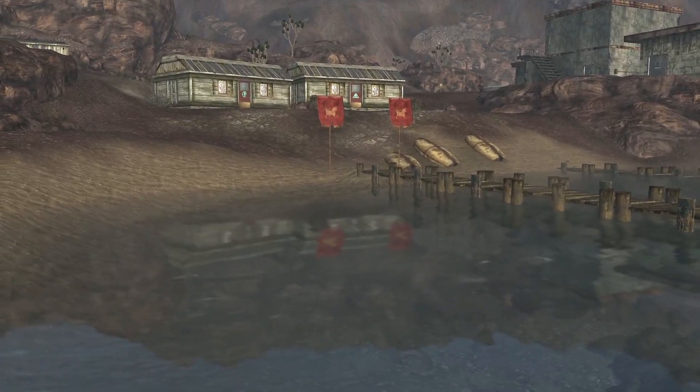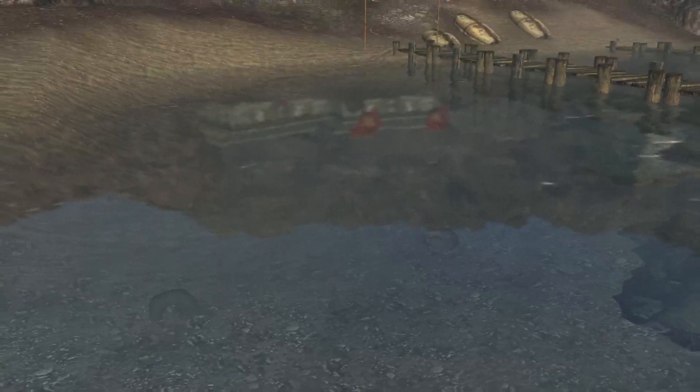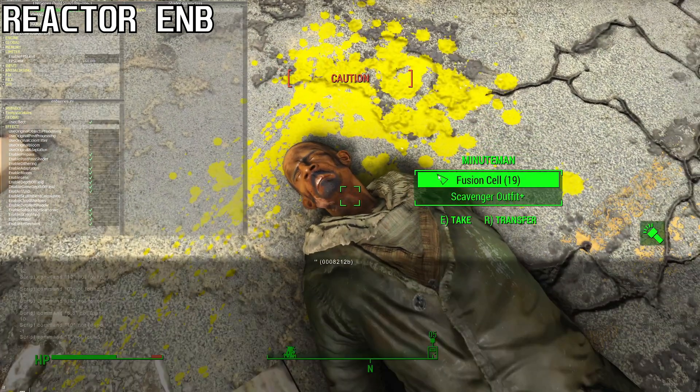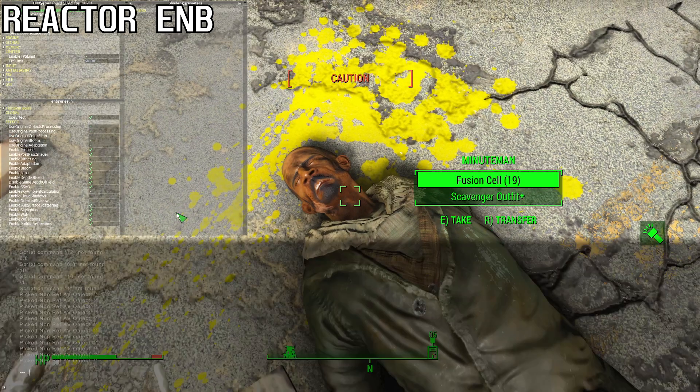If only we could have the superior planar reflections Fallout 3 and New Vegas have, but I guess that's too much to ask for, just like MSAA. Sub-Surface Scattering is another ENB feature that's kind of already in the vanilla game, although it's hardly noticeable. Neither is the ENB version, to be honest. I can't even tell if this feature works, so it's not worth losing a single frame over, in my opinion.